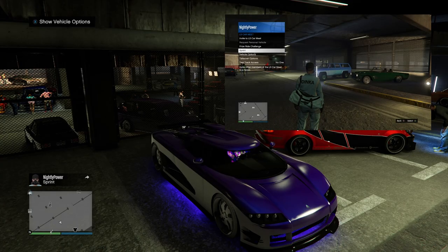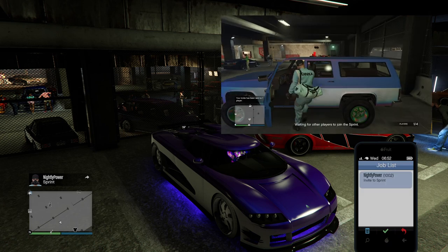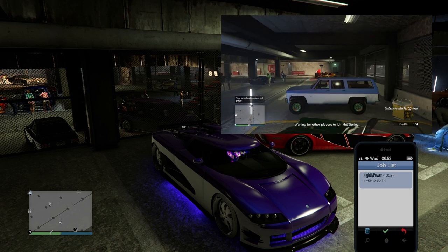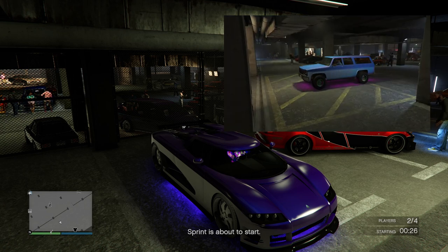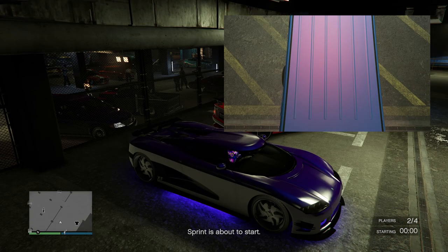Now have your friend start up sprint in the interaction menu, then accept the invite. Now have your friend spam A when the timer hits 3 seconds. When the timer hits 0, you'll be in the infinite black screen and your friend will be in the test track with the flashing screen.